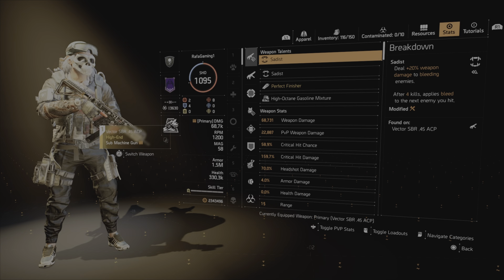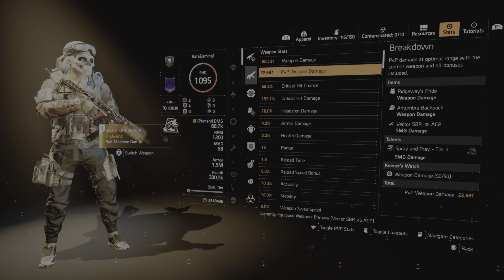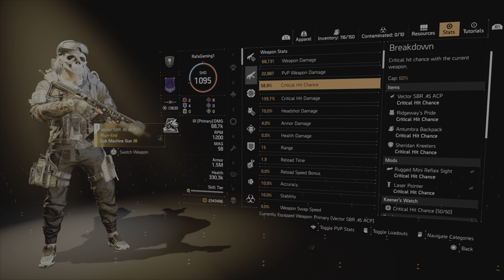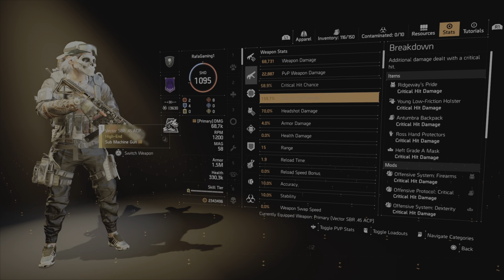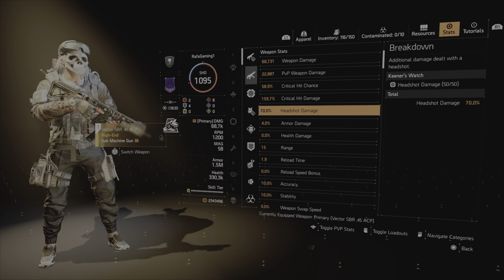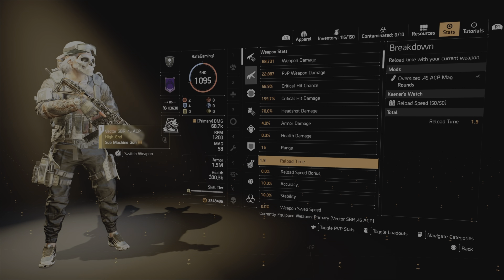If we quickly look at the character sheet, we can see we are at 68,000 weapon damage, 22,000 PVP damage. We're just under that 60% crit hit chance cap, and our crit hit damage is just under 160,000. We have a little bit of headshot damage, some armor damage, and that's pretty much the build.